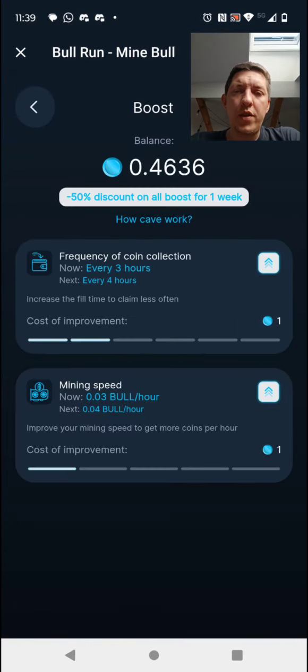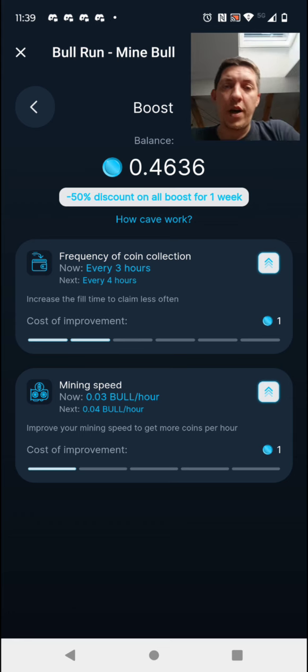I bought some boosts, so I have to claim every three hours otherwise it will stop accumulating. My current mining speed is 0.03 BULL per hour.